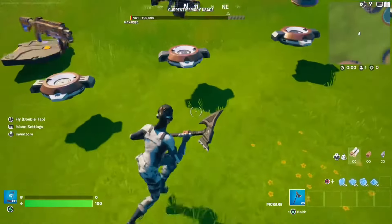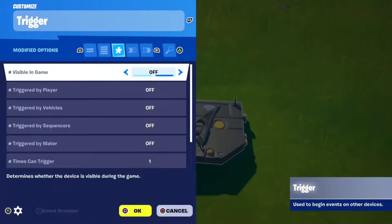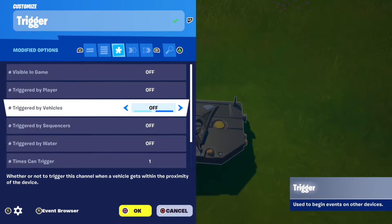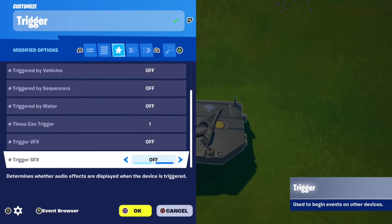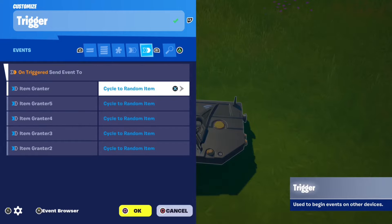Next, place the trigger and go to all options. Set visible in game: off, triggered by player: off, trigger by vehicles: off, trigger by sequences: off, trigger by water: off, times can trigger: one, and trigger VFX and SFX: off.